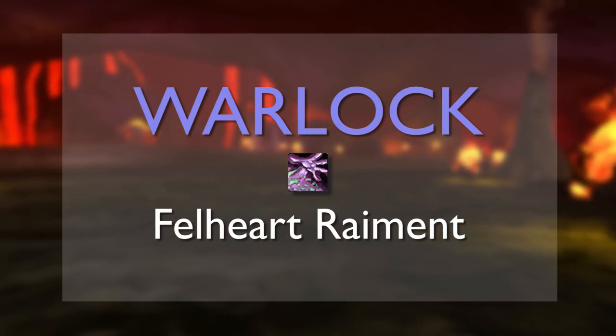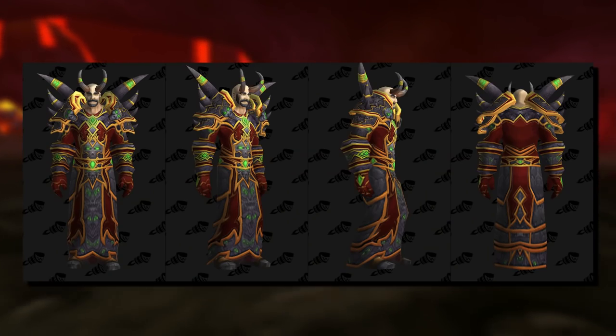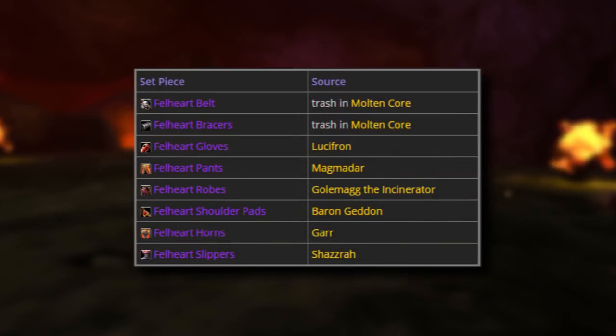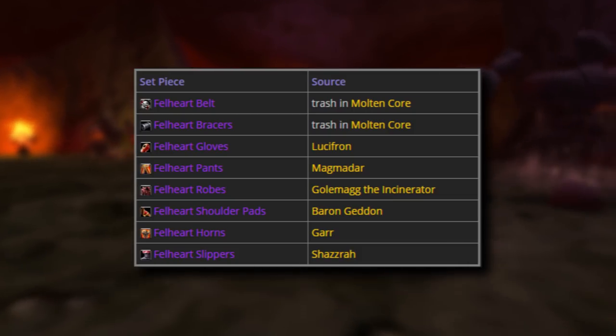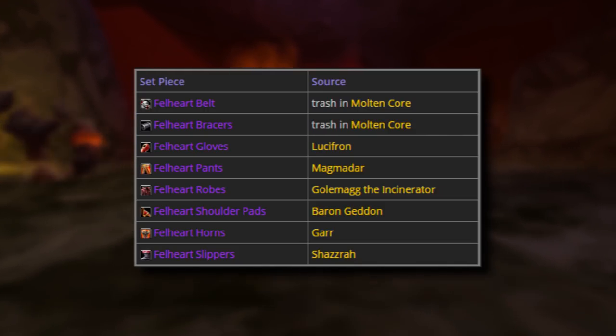The Tier 1 Warlock set is called the Felheart Raiment. It's a pretty demonic looking set, with greens, reds, some shades of grey, and horns on the shoulders and helm. As with every other set, the belt and bracers drop off trash mobs. Gloves drop off Lucifron, pants from Magmadar, robes from Golemag, shoulder pads from Barongeddon, helm from Gar, and boots from Shazra.